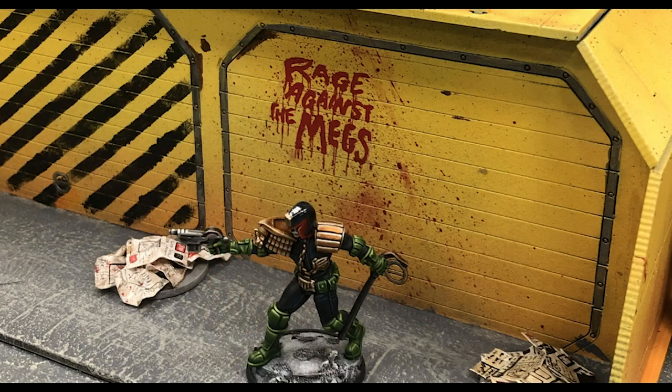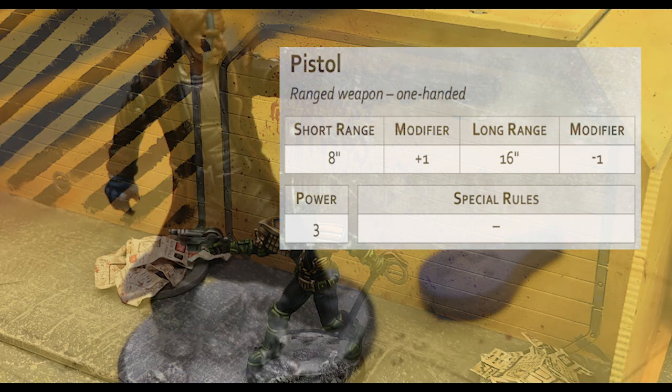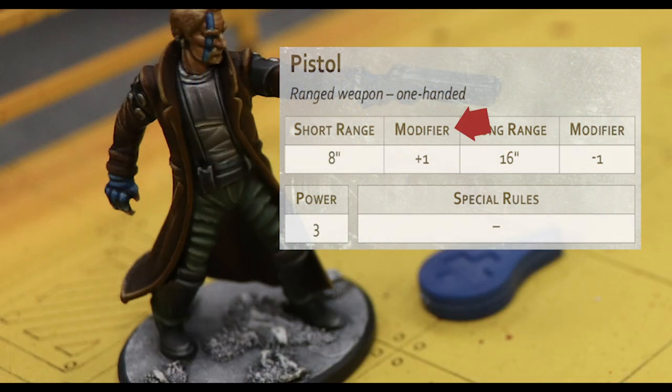Weapon stats include Range, which determines a weapon's range in inches on the tabletop. Range is divided into two bands: short and long. Some close weapons, like knives, can also be thrown and have a long range to show this, but other close weapons can't be thrown so don't have a long range.